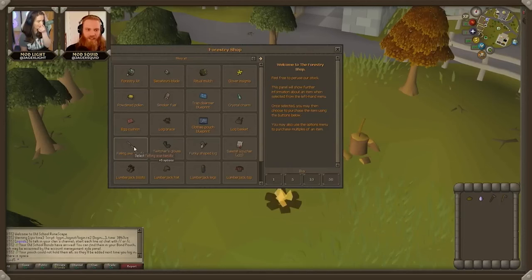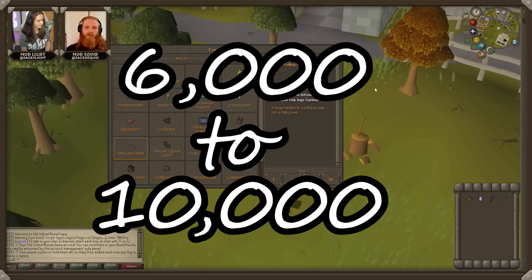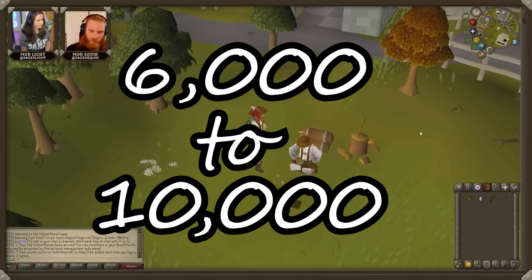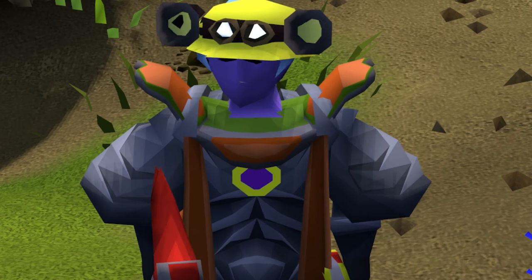As a part of the balancing, they are raising the price of the fallen axe handle from 6,000 to 10,000 anima-infused bark, which they believe will level the playing field and make using the axe more enjoyable for everyone.